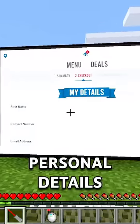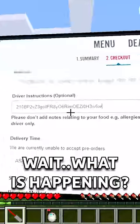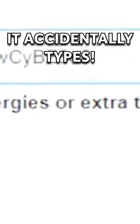Now I just need to fill in all my personal details. This is going to take forever. Wait, what is happening? When I stand on the keyboard, it accidentally types. I think that's going to really confuse the driver, but I can't delete it.